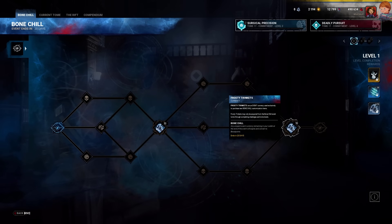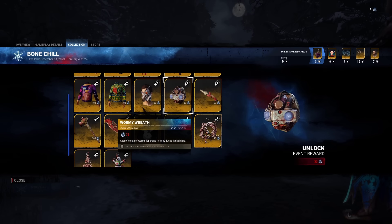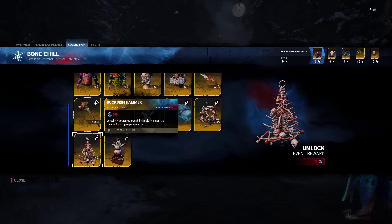Once you get enough rewards, you will get a milestone extra prize, with the final rewards being the head cosmetic for Jeff and the Christmas weapon for Wraith.